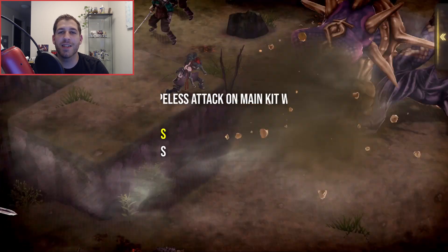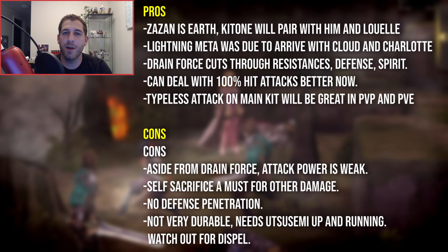For the pros of EXing Katone: you can build an earth team with Zazan, Luel, Katone, and future unit Moraga from selection quests, which will help deal with the incoming lightning meta of Cloud, Charlotte, and Frederica. Drain Force is a powerful skill that breaks through resistances, defense, and spirit, and can bust tanks. Katone also has resistances to survive some 100% hit attacks and then drain force back to full life, plus that new non-type debuff skill is going to be excellent in PvP and PvE.